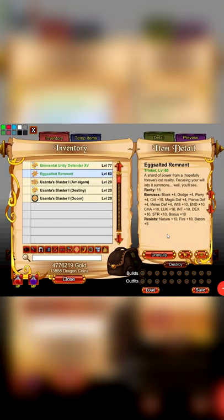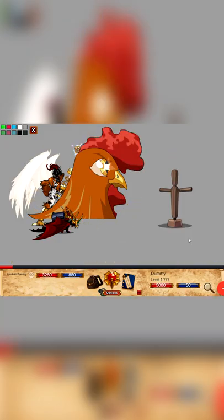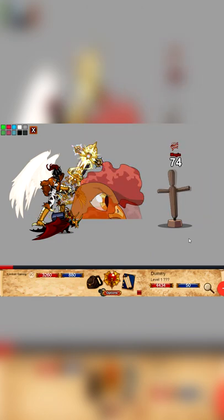The vet version of the fight is pretty difficult and drops a trinket that has decent stats, is best in slot for nature and fire visits, and also comes with a bacon element nuking skill that does 6 hits of 50% damage for a grand total of 300% damage. I would say it's worth a pick up.